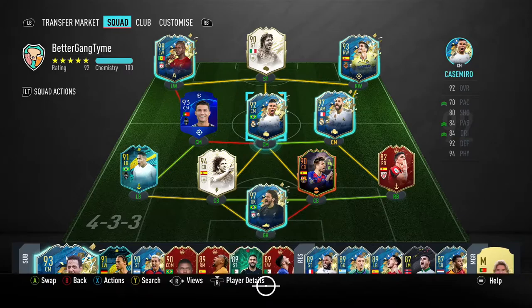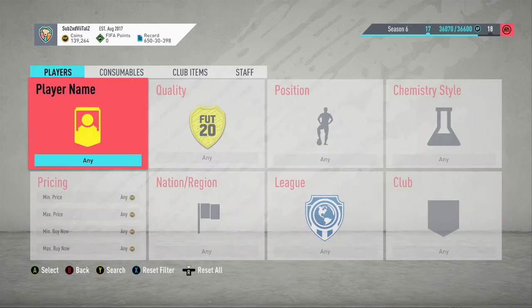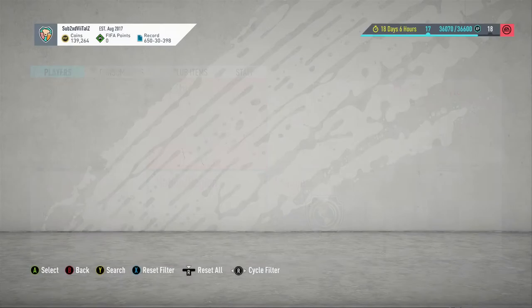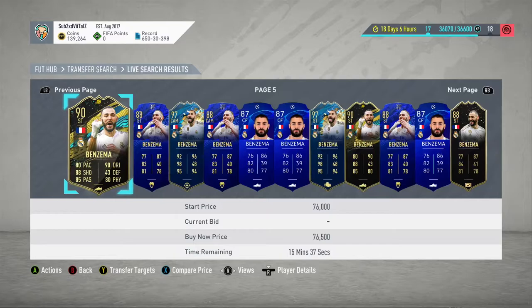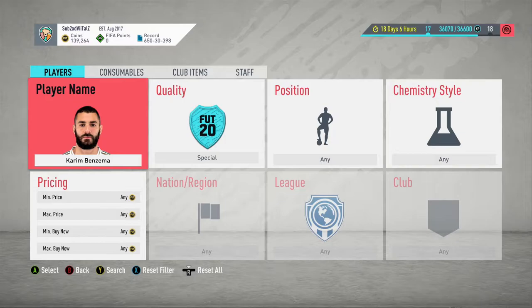I did the La Liga ones last week, and if we look at who I packed - we didn't get the carrying Benzema. I don't know how much Benzema is sitting at right now, but he's a fair chunk of coins. I probably spent about 200 to 250k making these upgrades, and as you can see people are bidding on him for 700k, so I made back my coins and made profit. Obviously he's untradeable but I can use him on my team, so it's calm.